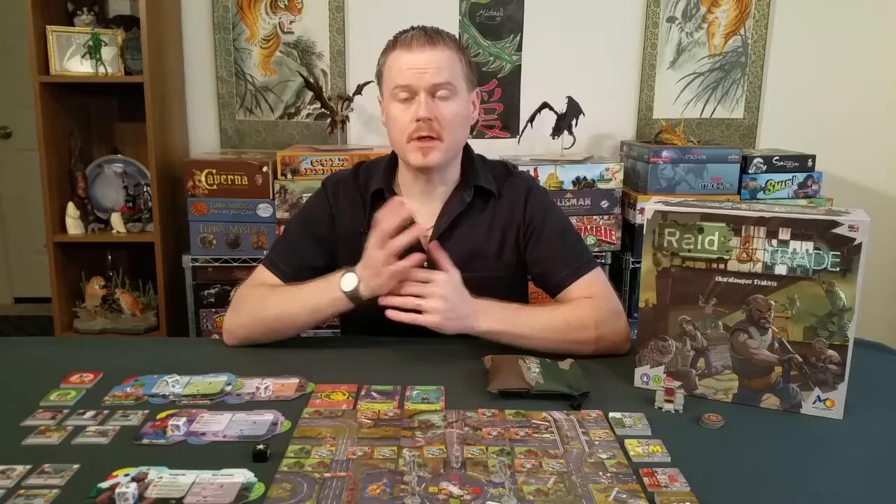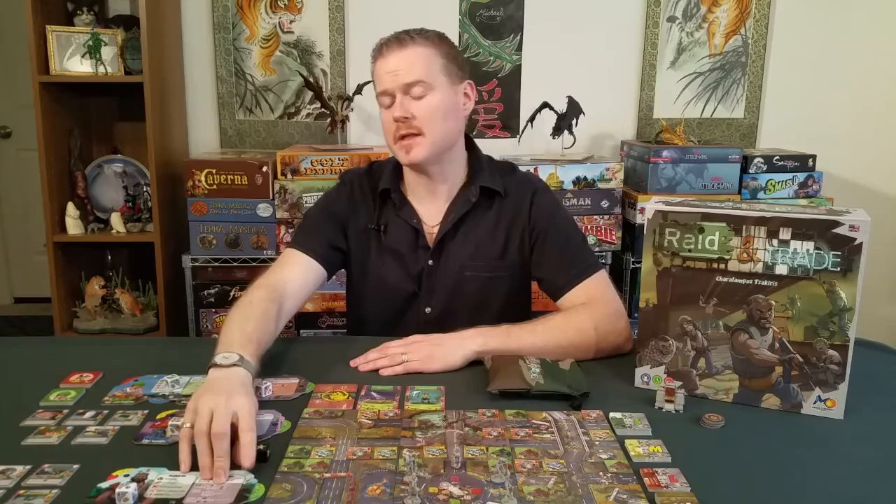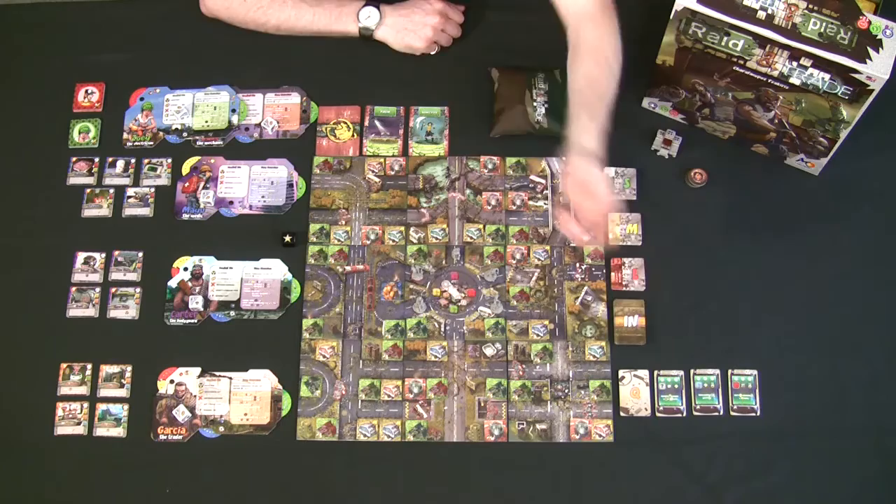Raid and Trade is played over rounds. Each round, players take turns doing one move and one action until they decide to pass. Once a player passes they can't take more actions, but they can still defend themselves, activate completed quest cards, or use encounter cards in hand. They also can't initiate trades after passing, but can accept trades initiated by others.